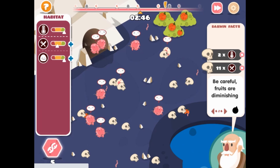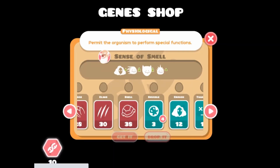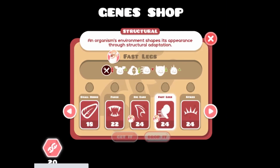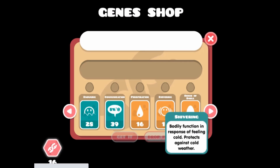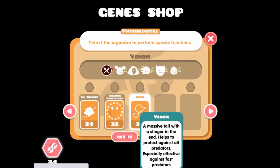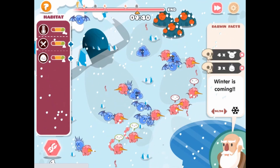Click to select the item of mutation you wish to purchase. Patience is the key to winning the game because many of the mutational items are costly. Keep track of the changes that occur in the environment and purchase items from the mutation list accordingly. Keep an eye on the meters to monitor the overall health of your population.